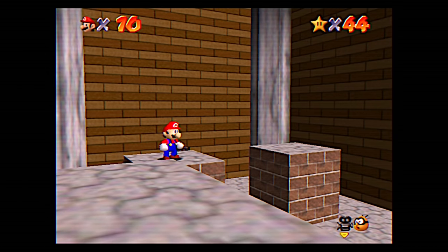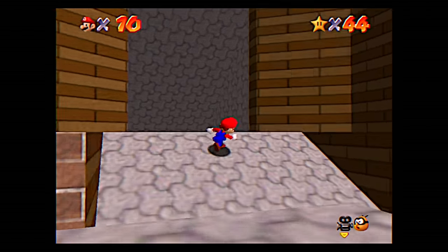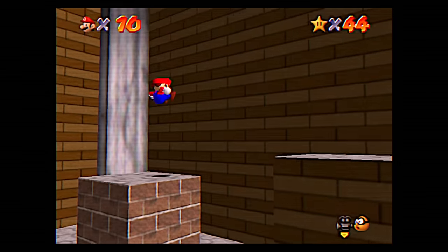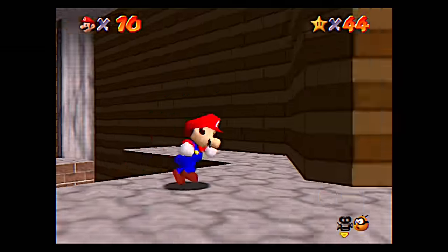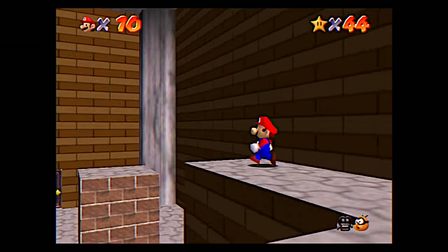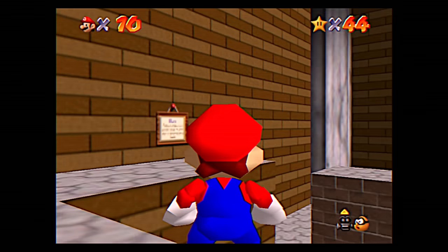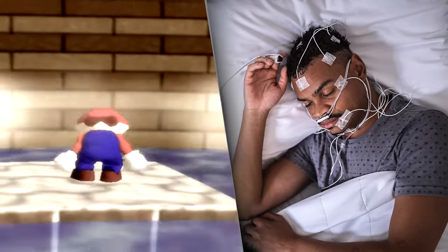Welcome to the butt stomp on the pillars and lower the water room in the basements of the castle in Mario 64. Unlike the first place we looked at, this isn't a useless place. You do come here to achieve an objective - normally this room is filled with water, and if you butt stomp on these pillars, the water lowers and you unlock some new places. But it is a place that you come to one time, do one thing, and never come back to again. Which means when you do come back to it, it kind of feels like visiting your old elementary school. Was this room just a dream? Did any of that happen?